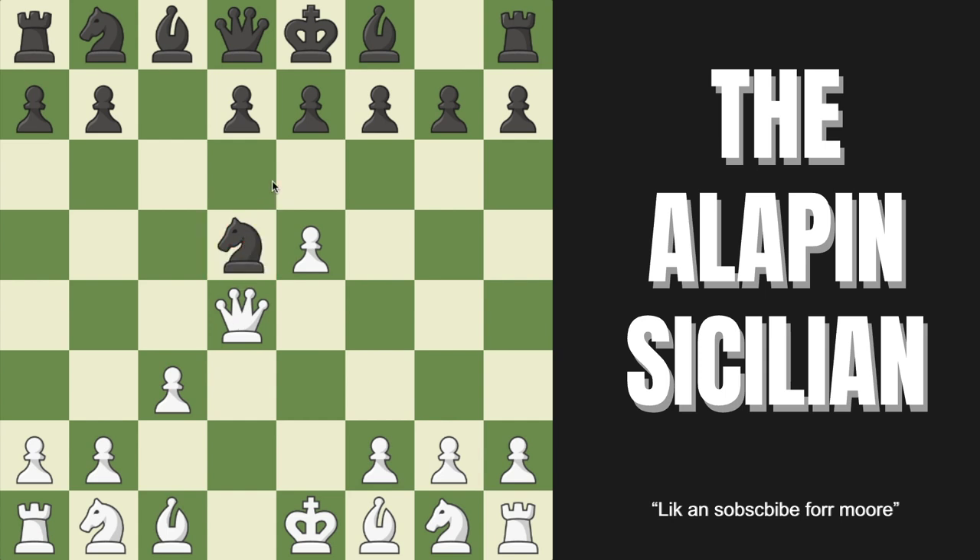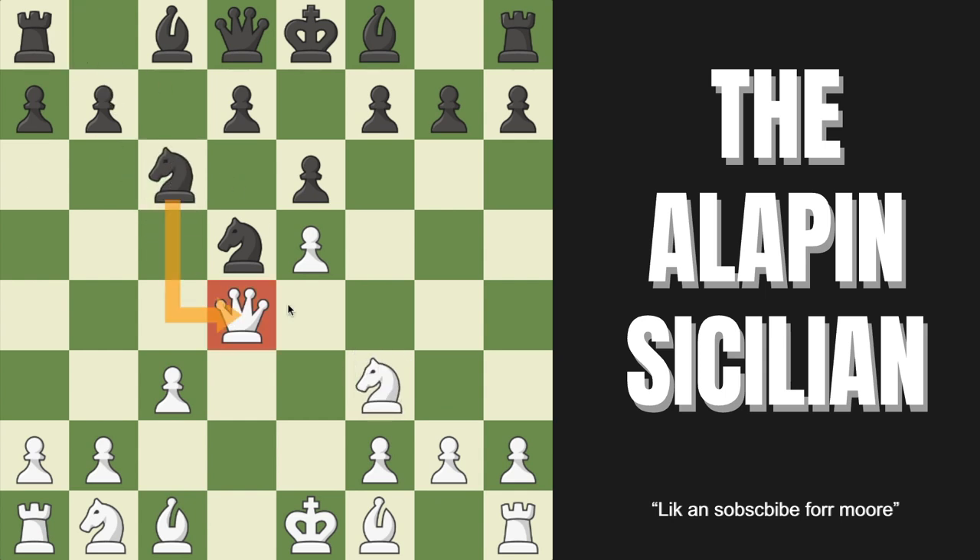The main line goes pawn captures back, but this is usually terribly boring and very drawish, so instead I'll introduce the dynamic queen takes on D4. We attack their knight — this looks very odd, but after pawn to E6 and we develop, black can go knight to C6 to attack our queen. We move the queen to E4, and surprisingly they have nothing to get it out. This pawn is very powerful, cramping their entire position. Black has two moves: pawn to D6, and objectively best, pawn to F5.